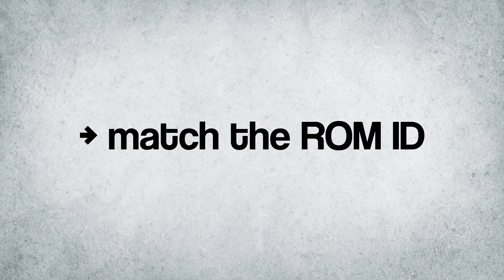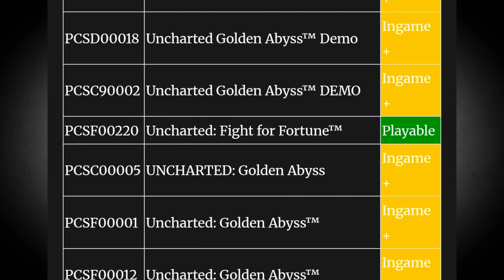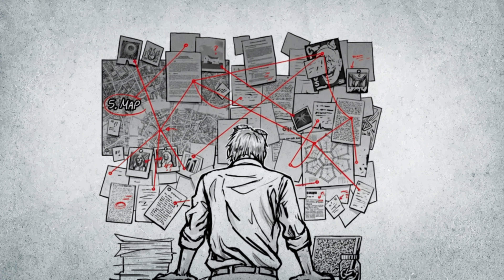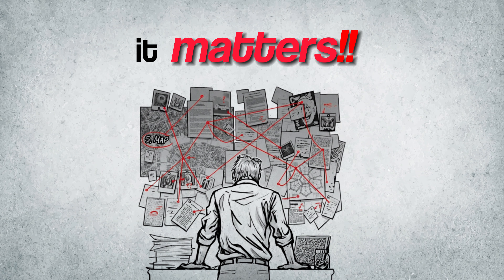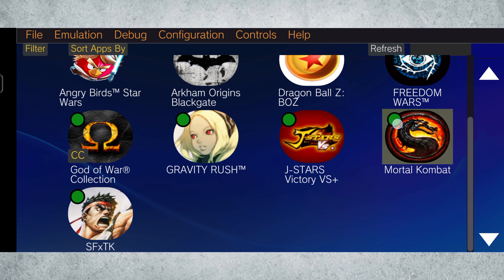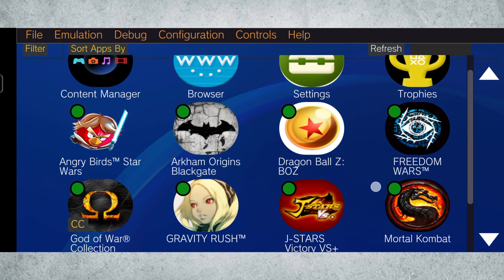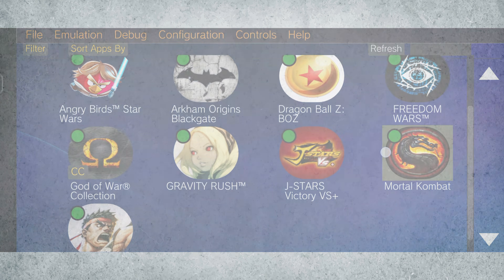Then match the serial number or ROM ID. When you see a game marked playable, note the serial — for example, PCSF00220. That serial tells you exactly which build or version of the game the emulator was tested with. Use legitimately obtained game files that match that serial. Don't go downloading random files that don't match — if your serial doesn't match the compatibility entry, expect crashes and wasted time.